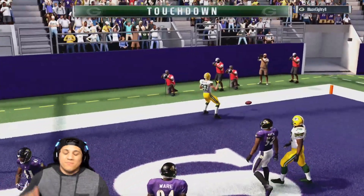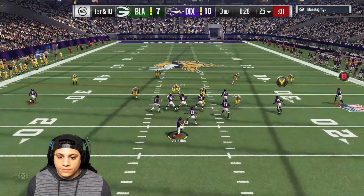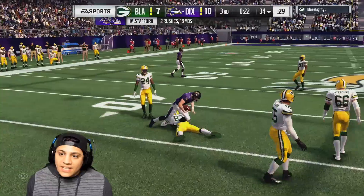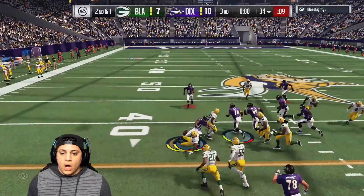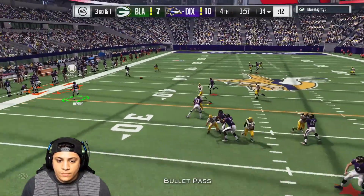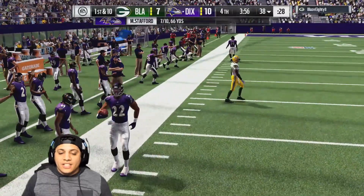Nice pass — that's my fault! God damn it! Let's see what we can do. We'll take off with Stafford. Let's go! Brandon Marshall drops it. Hold on to that ball. That's the first down. Let's go!